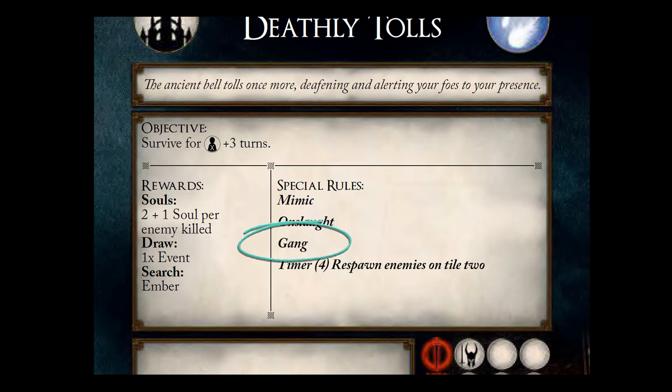Now for the special rules, there are a few unique keywords to the Sunless City. If your encounter card has the gang keyword, and a character is attacked by a hollow enemy while another hollow enemy is within one node of that character, you increase the attacking monster's damage and dodge difficulty by one when resolving the attack.